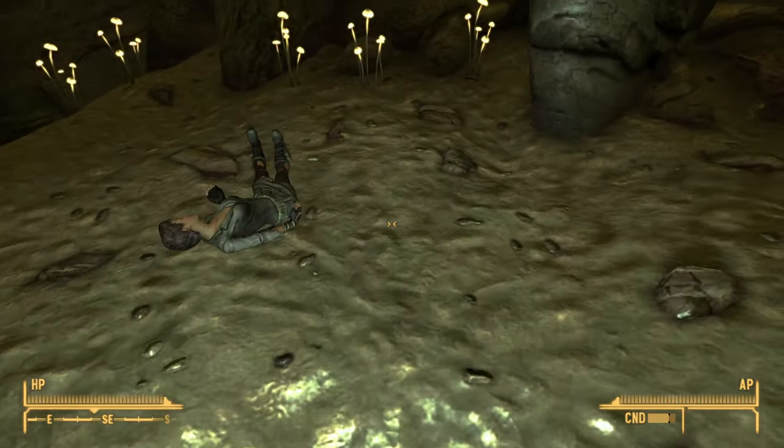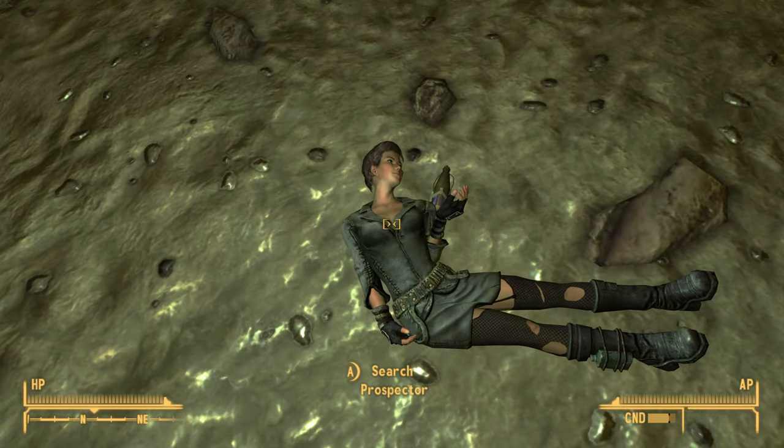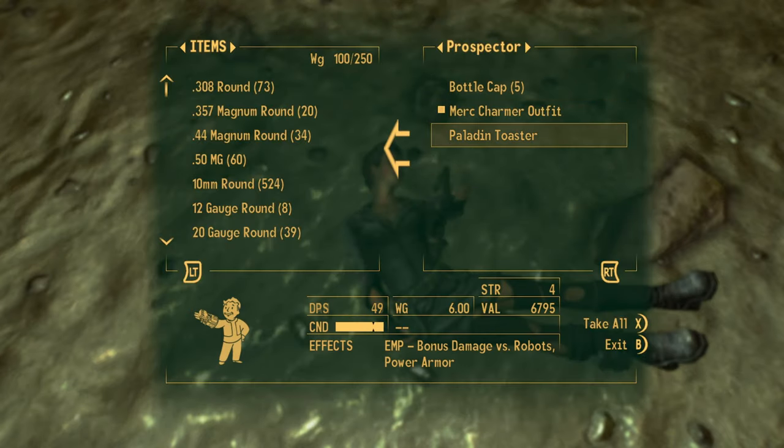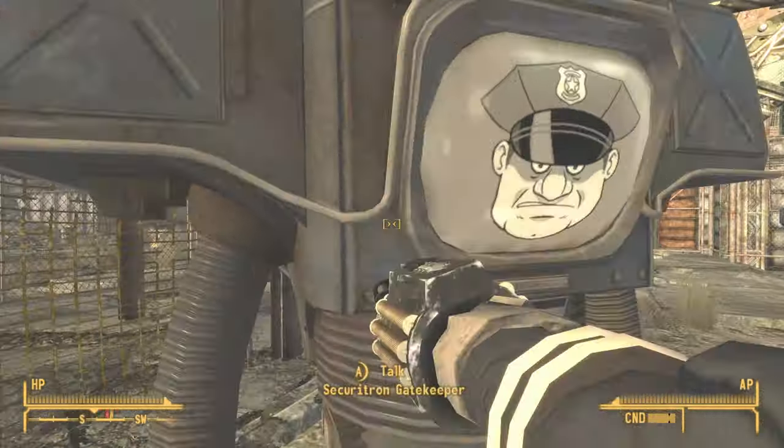Not too far from the entrance, right here, you will find a dead prospector. Go ahead and search the person, and on them you will find the Paladin Toaster.